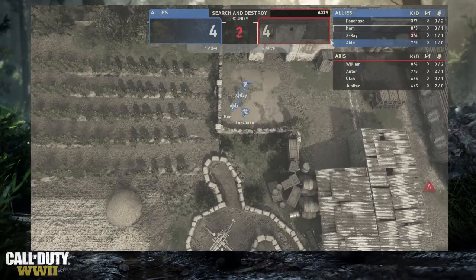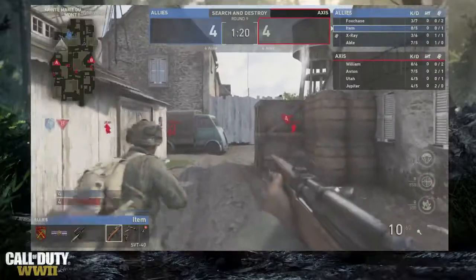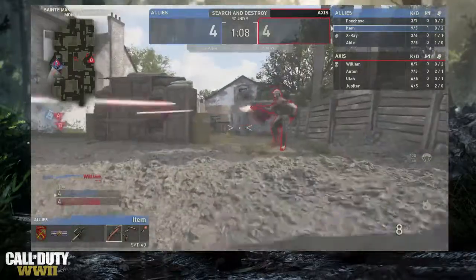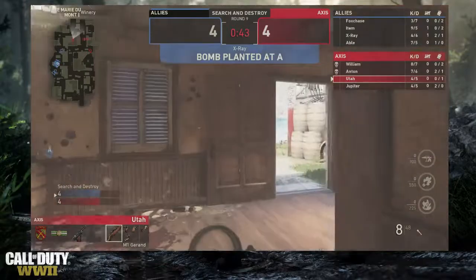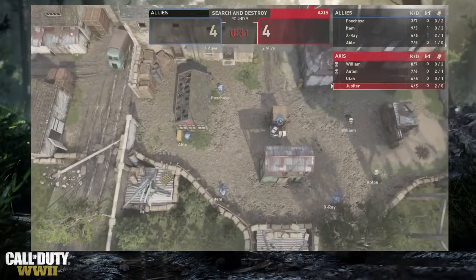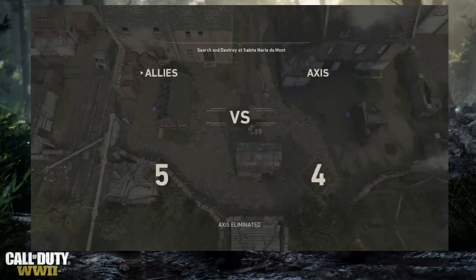We go back to following item — the top KD in the lobby. They pick up the bomb and head to A for the first time this match. Item kills William from behind and x-ray starts planting while item nades Anton. It's a 2v4 for the Axis with Utah and Jupiter — their two lowest KDs — left alive. In third-person view they have a good formation at the site, Jupiter spots Fox Chase but still goes down. Utah runs into two players and gets knifed. Five to four Allies.